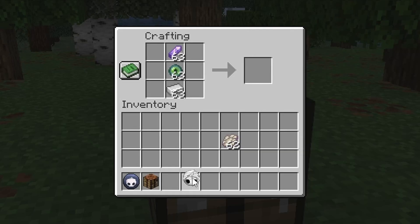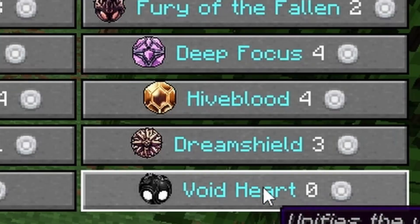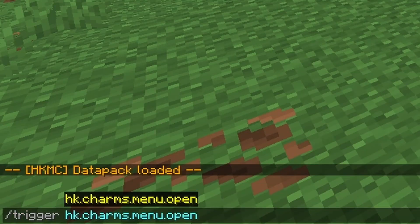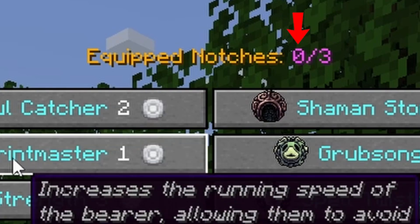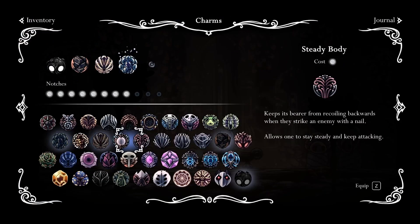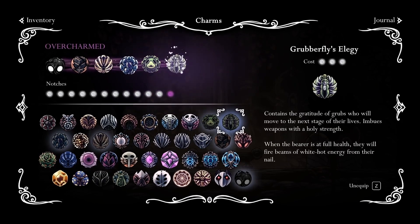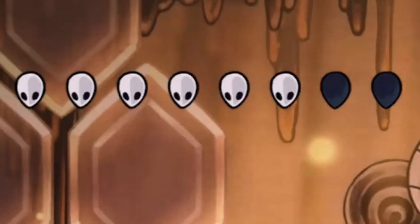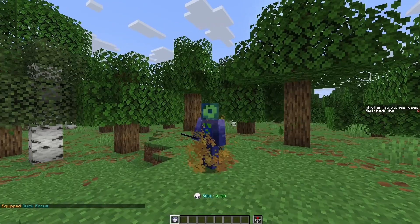Obtaining a charm will show you a brief description of what that charm does. To equip or unequip a charm, you can click on the respective button in the charms menu, which you can access through a slash trigger command. It also shows you how many charm notches you've used out of the max charm notches you have. In Hollow Knight, it is possible to achieve a state called overcharmed, where you get to use more notches than you have at the cost of double damage. I decided to let the player get overcharmed, but without the downside of double damage.